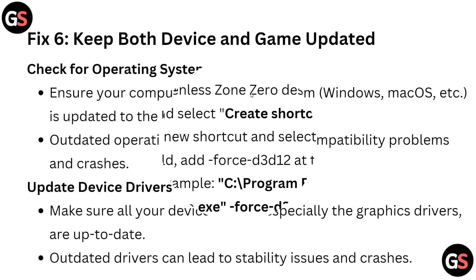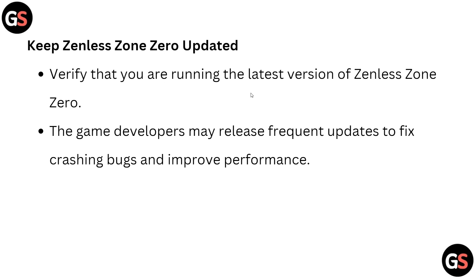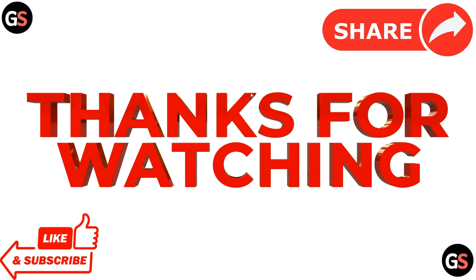Fix six: keep both your device and the game updated. Ensure your operating system is updated to the latest version, as an outdated system can cause compatibility issues and crashes. Also make sure all your device drivers — especially graphics drivers — are updated to the latest version. Finally, verify that you are running the latest version of Zenless Zone Zero, as developers frequently release updates to fix crashing bugs and improve performance.